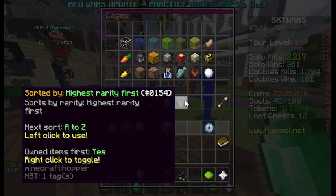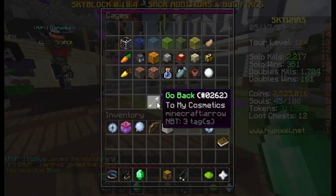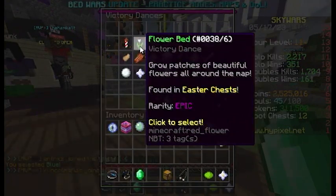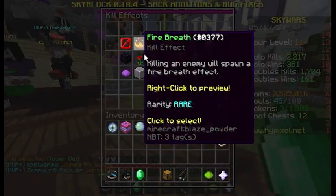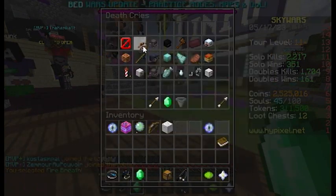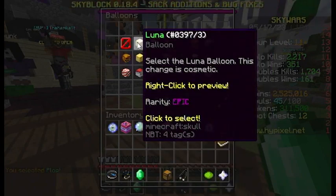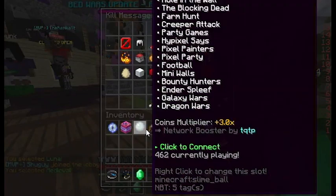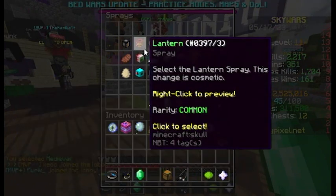Sword — I'll pick a high-rarity one, so I got these glasses. The same thing applies to flower bed and cute effects — you can choose those normally; it defaults to none. Death cries, yes, balloons — I'll choose the epic ones. For queue messages, I'll choose my rarest as well.